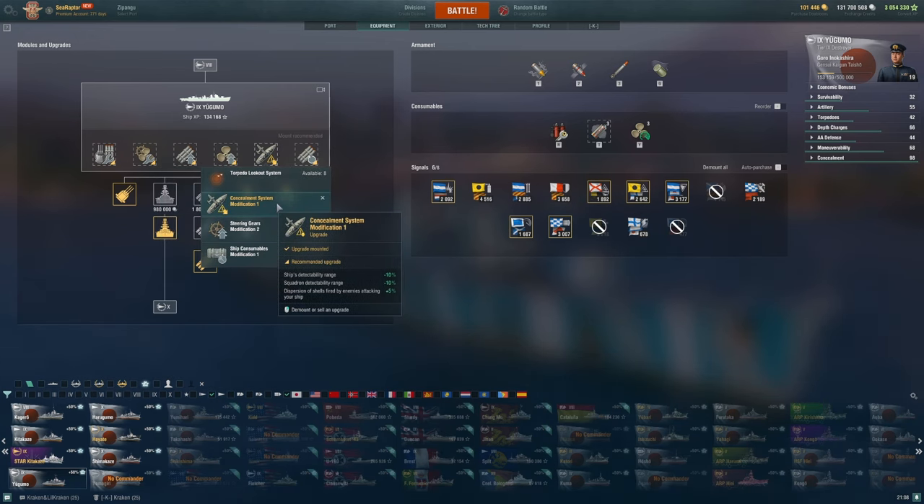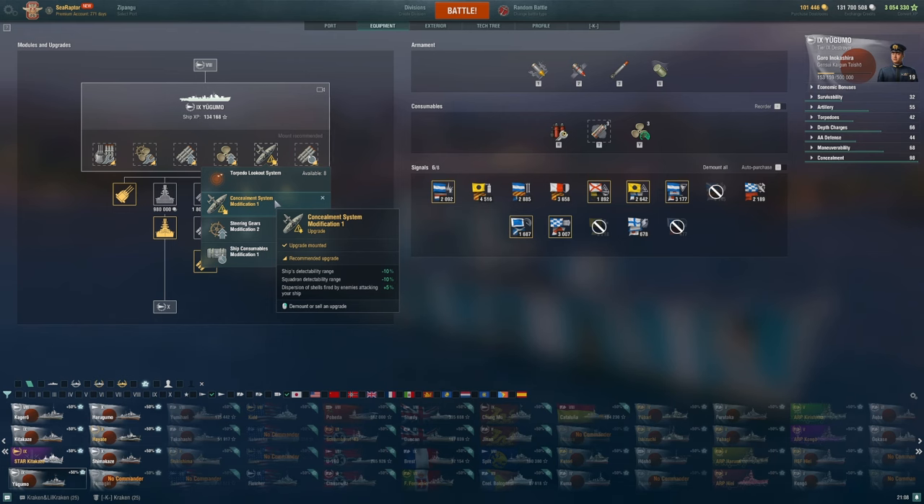For slot 5, if you take anything other than Concealment System Modification, you're crazy. Concealment is how this ship stays alive and does what she does — just reach for it and never look back. A Yugumo without max stealth is a Yugumo that's going to die the first time somebody spots her, because she does not have the health pool to hang in a gunfight against most ships in her matchmaking bracket.